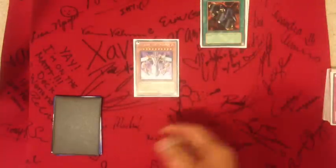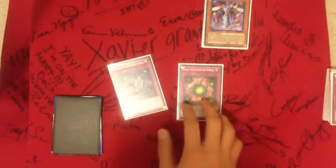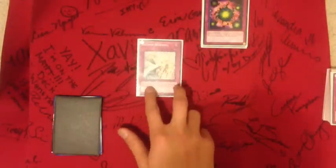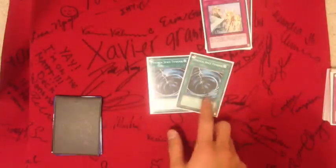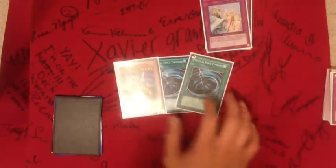Coffin Seller as a discard outlet, Metaion just in case something goes wrong. I got Deck Devastation Virus, Eradicator Epidemic Virus — works well with Graphos — Soul Drain to stop some summons and give you an extra turn. Two MSTs just in case against Macro Cosmos, Dimensional Fissure and stuff, and a Breaker to go along with that for good back row popping.